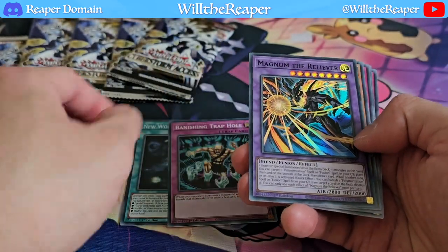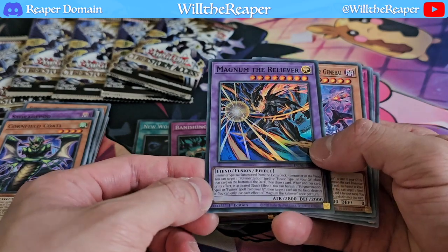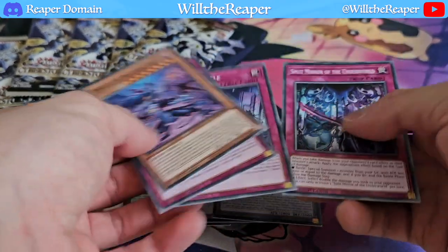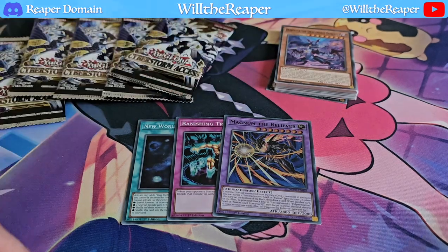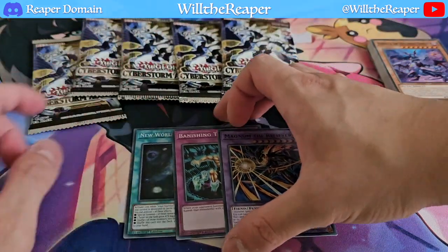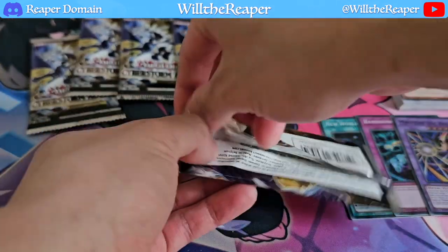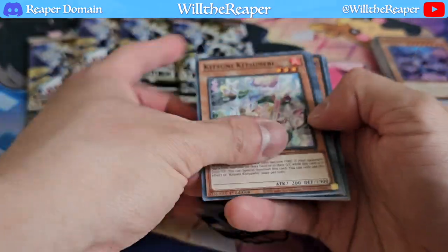We got Magnum the Reliever. I'm not sure if this is related to anything - it just seems like a generic card, so it'll be fun to try out in any sort of deck. Super Poly has definitely become quite a big thing in this format again. So far nothing particularly special in Duelist Nexus, but let's see what we get in Cyberstorm Access.